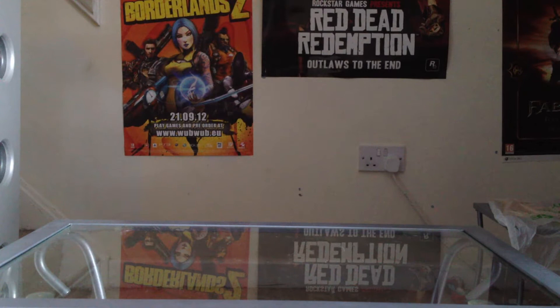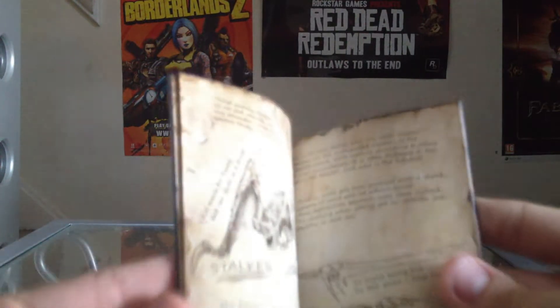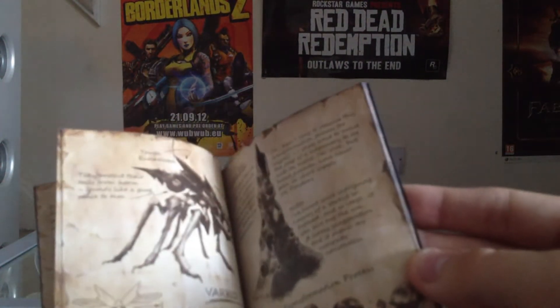The Field Journal of Sir Hammerlock — which is that. It's like the Halo one to be honest, it's like coffee stains and stuff, it looks a bit worn and weathered. That's nice, I'll read through that. That's 2K Games and Gearbox at the bottom.